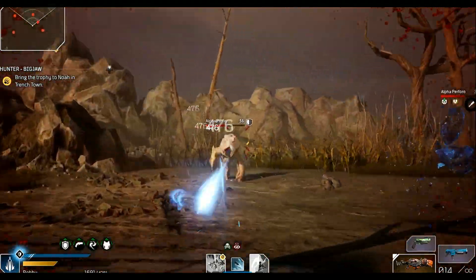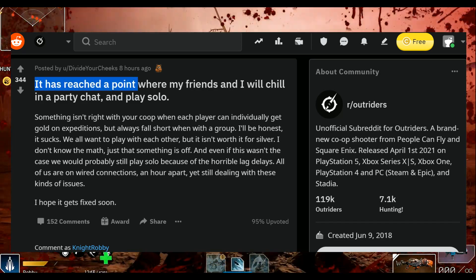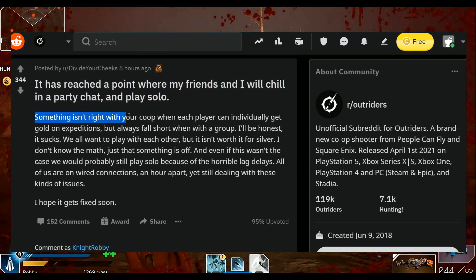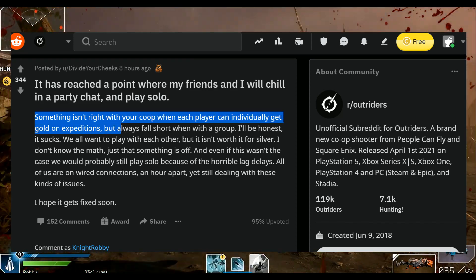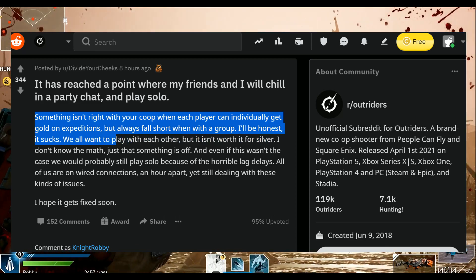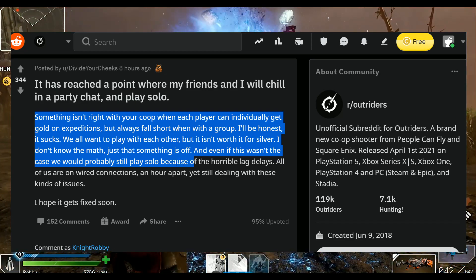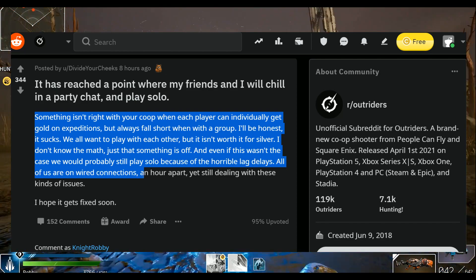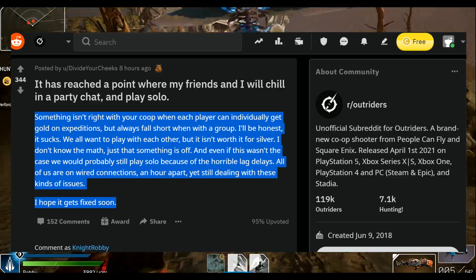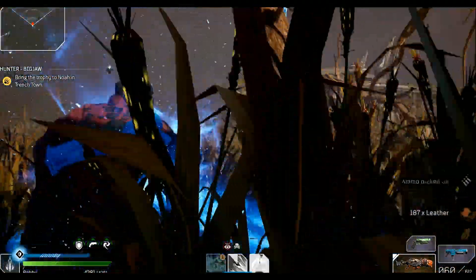Now it's time to go over what the community is talking about. We have this from Divide Your Cheeks, who says: 'It has reached a point where my friends and I will chill in a party and play solo. Something isn't right with your co-op when each player can individually get gold on expeditions but always fall short when in a group. We all want to play with each other, but it isn't worth it for silver. Even if this wasn't the case, we'd probably still play solo because of the horrible lag delays — all of us on wired connections, an hour apart, yet still dealing with these issues.' A lot of people are feeling this, especially as more and more players enter the endgame.